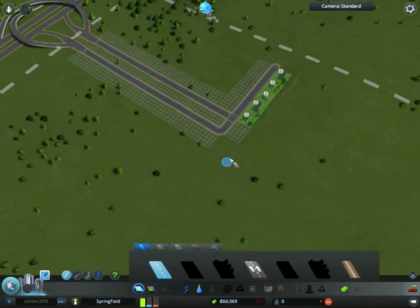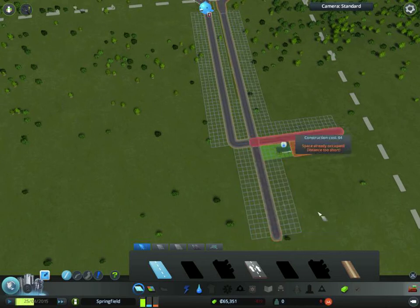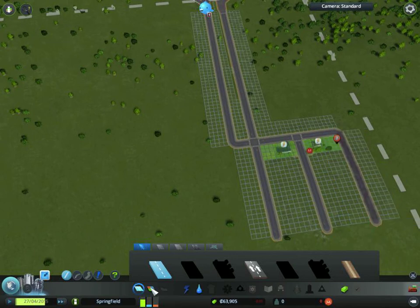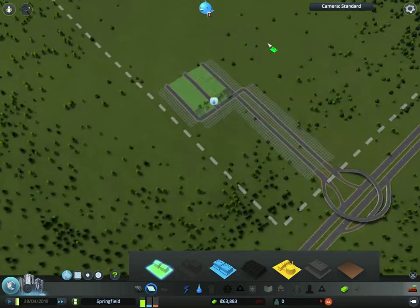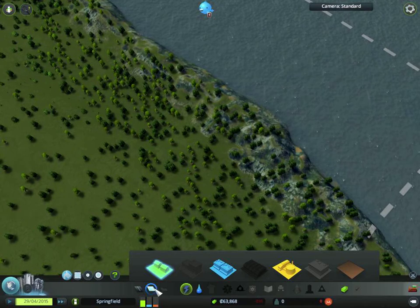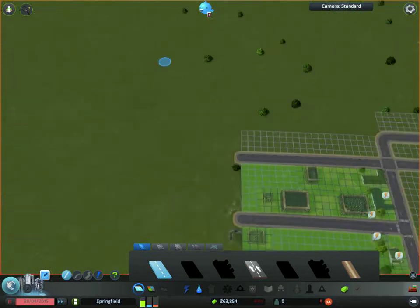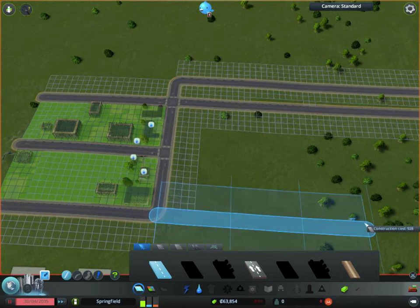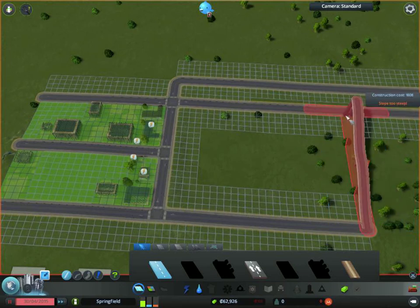We're gonna have a small suburban area here. That's looking good. These guys need water and stuff like that, so I'm going to clear the road going to the suburban area over there. Let's pause and drag a road over here and elevate it — okay yeah, there we go, elevation.